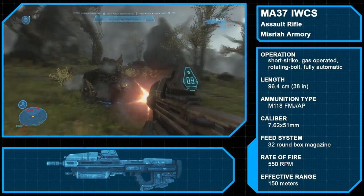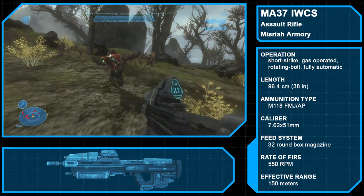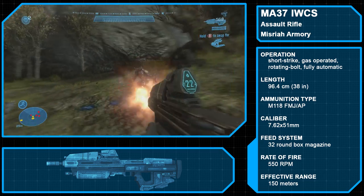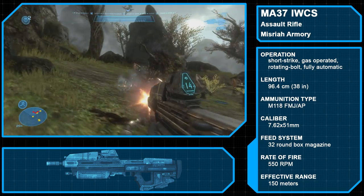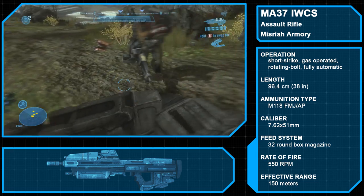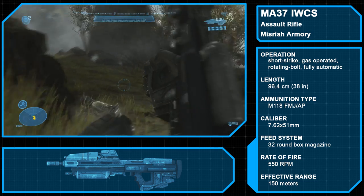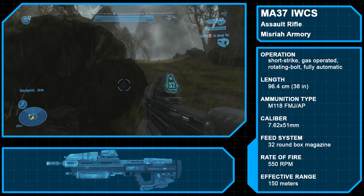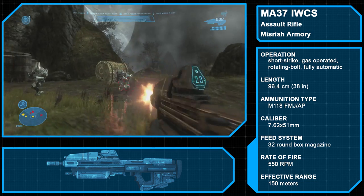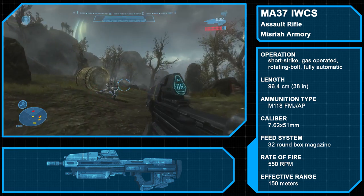Starting us off is the iconic assault rifle. The model used in Halo Reach is the Misriah Armory MA-37 Individual Combat Weapon System. Known within the Navy and Marine Corps as the MA-5, the MA-37 entered service in 2437, quickly becoming the standard issue rifle for all service people. Eventually supplanted by the MA-5B and later iterations, the MA-37 would continue to be used by the UNSC Army even into the final days of the Human-Covenant War.